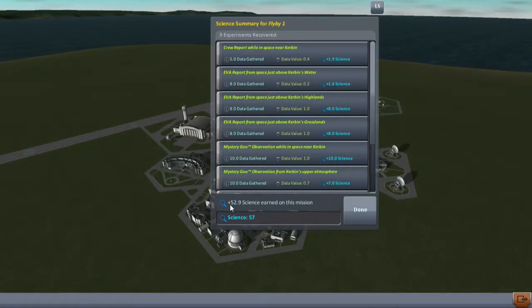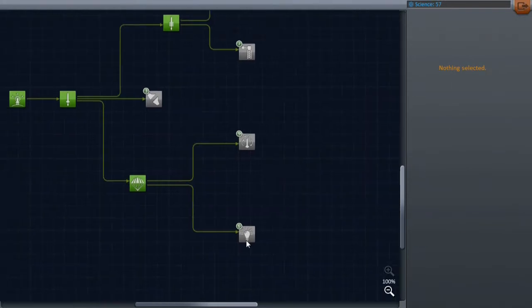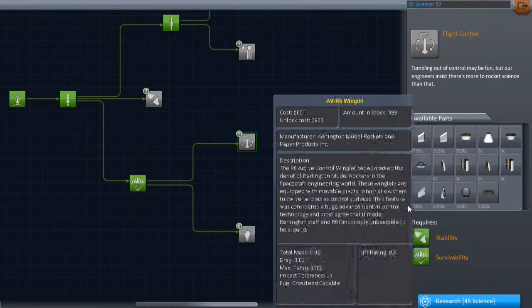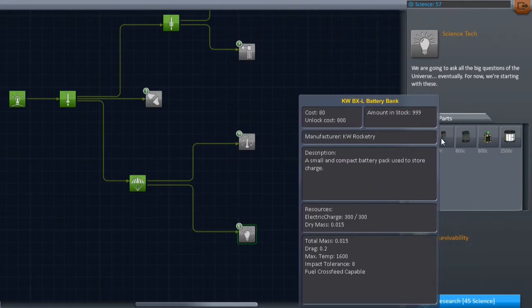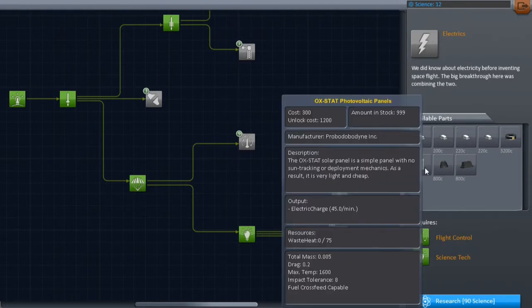Let's recover the vessel and see how much science we got from this flight. I think around 50, which should be enough to unlock the next stage. Yeah, we got 52.9. Thanks to all the goo canisters we got enough. So let's see about getting some power. In my remembrance we've got some batteries here - yep. And with these batteries we can at least extend the time we can stay in space, but I'm not actually sure how long that would be.